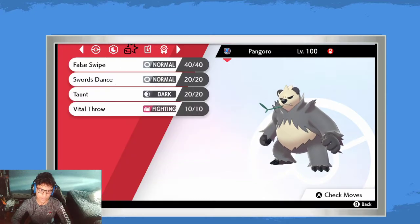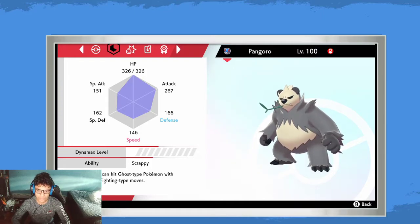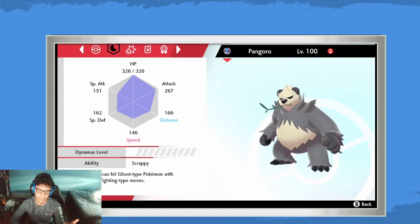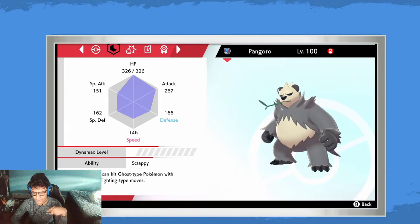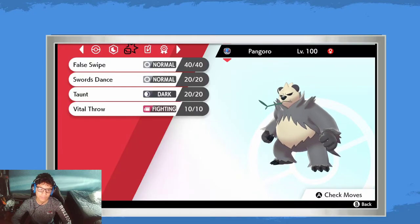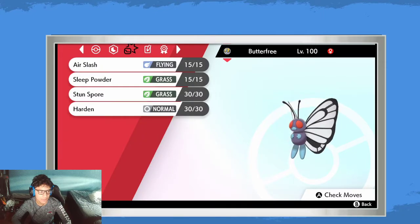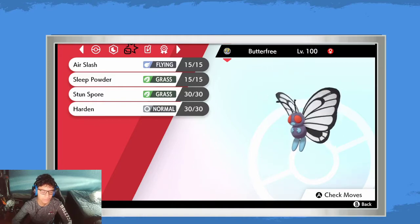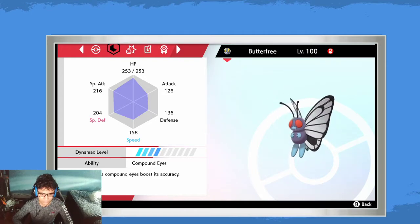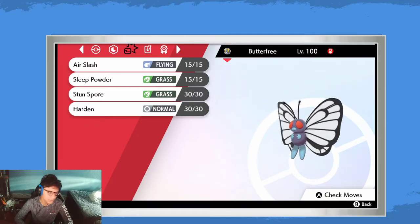Pangoro is another good False Swiper and has the ability Scrappy, so it can hit Ghost-type Pokémon. But be careful with Ghost types since they often have recoil moves and Curse — Curse is scary because it deals damage each turn. Butterfree is great for putting things to sleep or inflicting paralysis. It has Compound Eyes which boosts the accuracy of Sleep Powder and Stun Spore, and it's not Harden, just hard to kill.